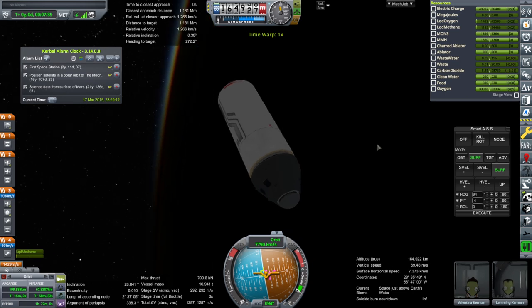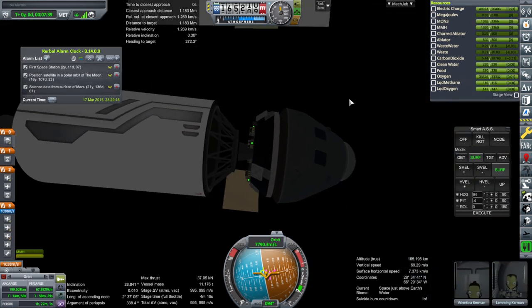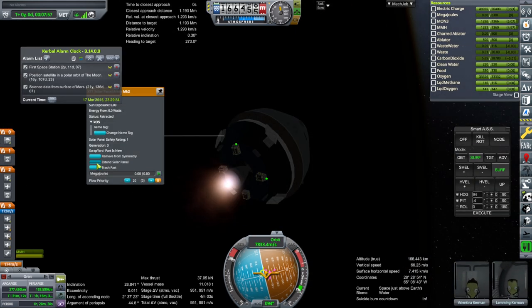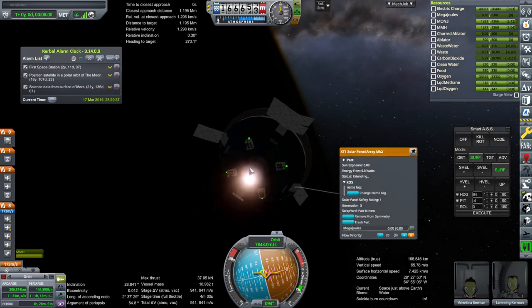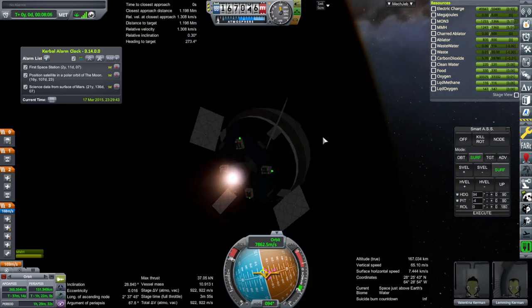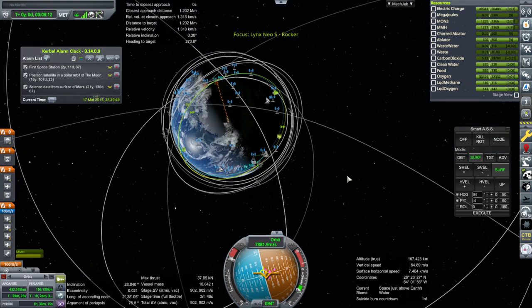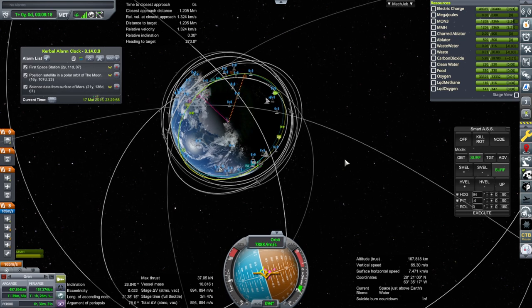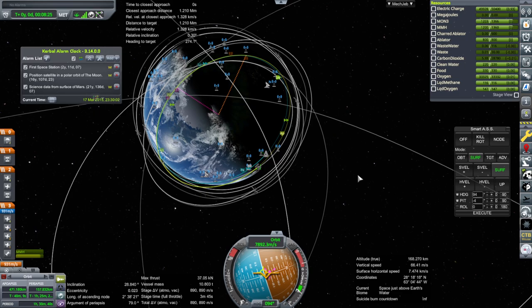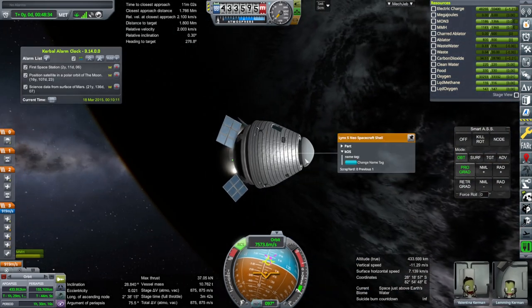We'll dump the stage. Probably should have had the station in front of us instead of behind us. We'll get into a higher orbit — we certainly have delta-V for it. I'll get into an even higher orbit. I'd actually like to meet up with it over there, so cancel that. I should have knocked off the cap earlier.